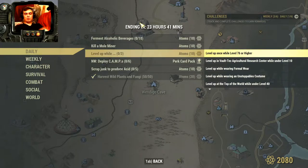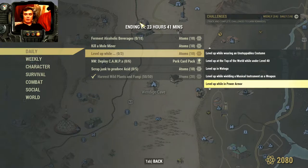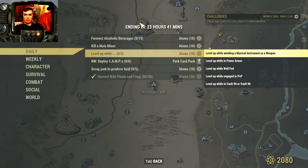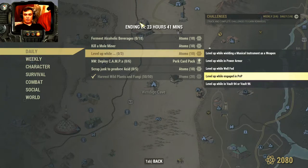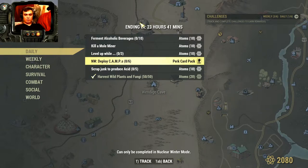So, if you level up and complete three sub-challenges — any of these ones — you will get an additional 10 Atoms. The sub-challenges include: level up in Vault 94-96, engage in PvP while fed inside power armor, wield a musical instrument as a weapon in Vatoga, on top of the world under level 40, wearing unstoppable costume, wearing formal wear, in Vault-Tec Agricultural Research Center while under level 10, and level 76 or higher. That last one automatically gets completed for me. In Nuclear Winter, all you gotta do is deploy six camps to get park hearts. I don't do that one.